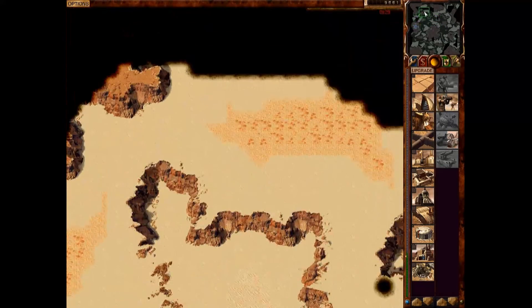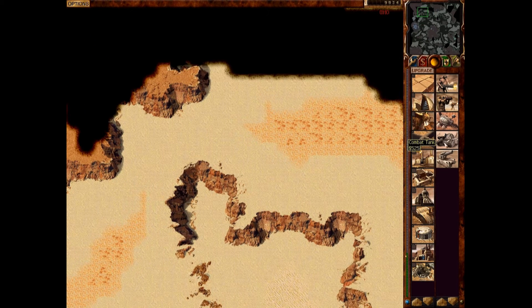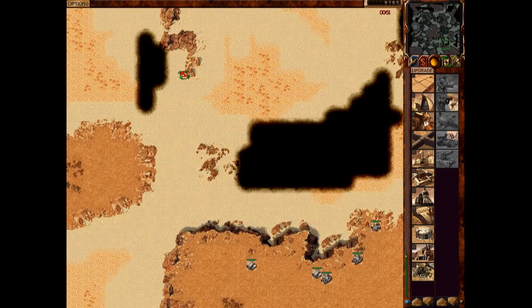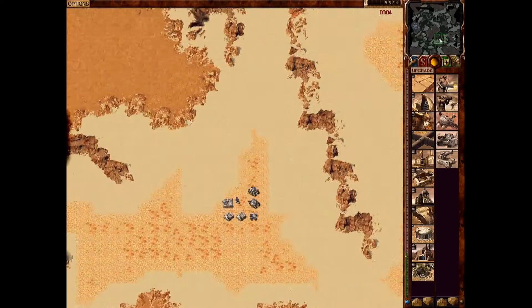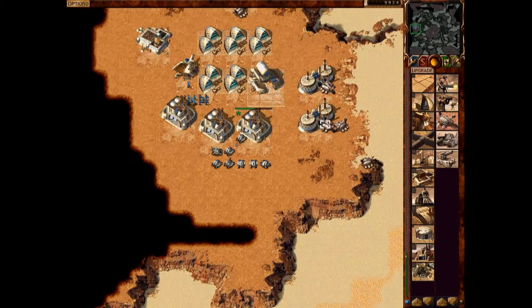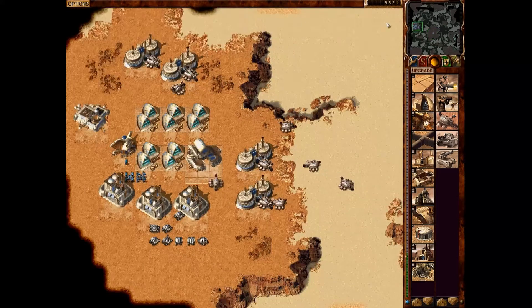Scouting the map and your build order are very important early on. Now, this might be a good time to mention the timer you see at the top — this is the 8-minute timer. Most games, unless specified otherwise, are a no-rush 8 minutes. Basically, that means you cannot attack his buildings or his harvesters. You can attack his units though — if he has units out and they attack yours, that's allowed. You just can't attack buildings or harvesters. Also, turrets are disabled — they're not even in the building queue. That stops people from sitting in their base and turtling up, which will make you lose the game anyway.